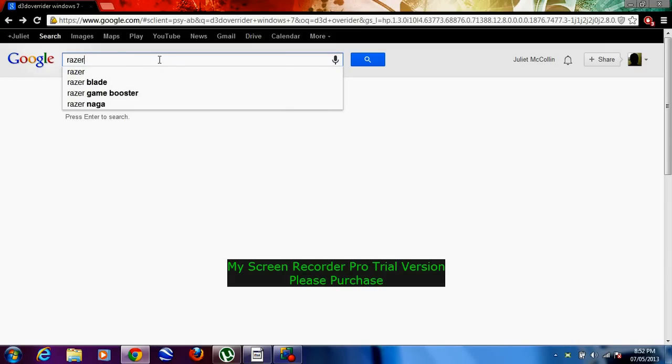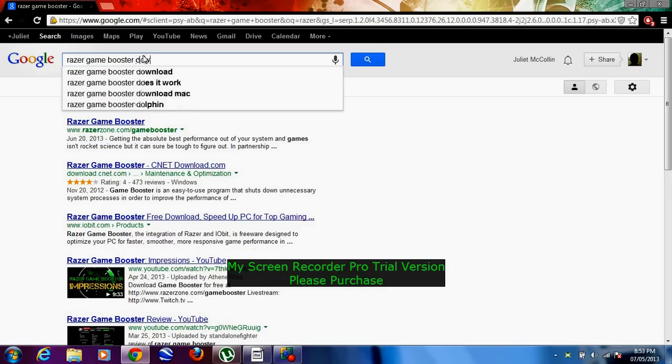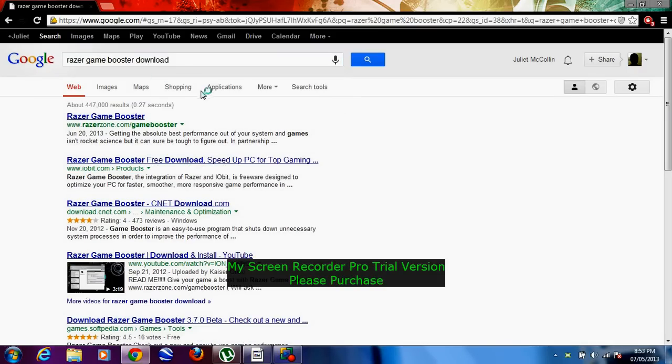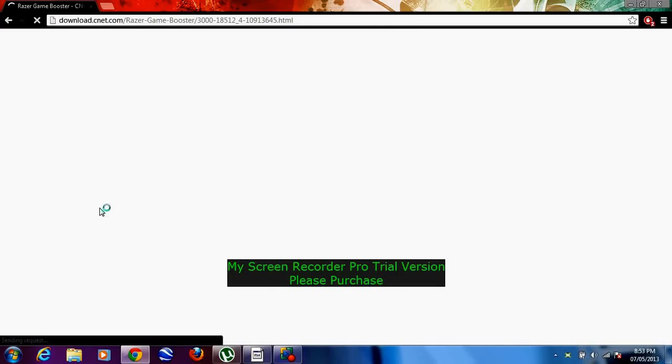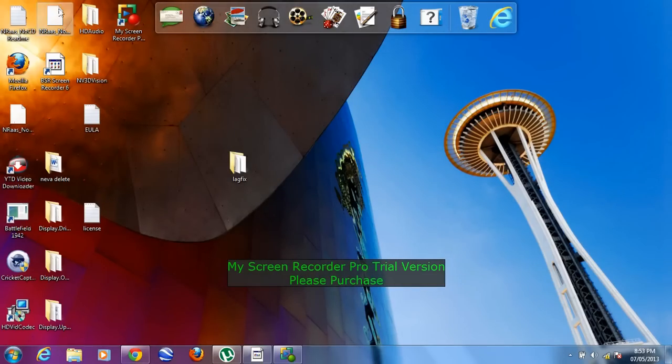Also want to get another program called Game Booster, which will drastically enhance your game performance — for FIFA 13 and for other PC games as well. Download it, install it, and all those steps. It should be on your desktop. You have to log in and sign up — it's quick and easy. After you're finished doing that...